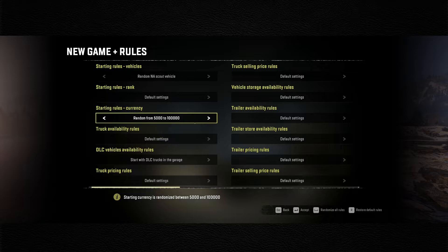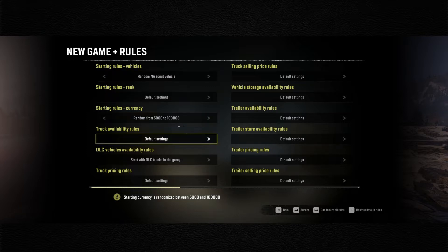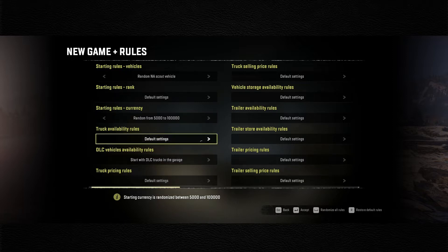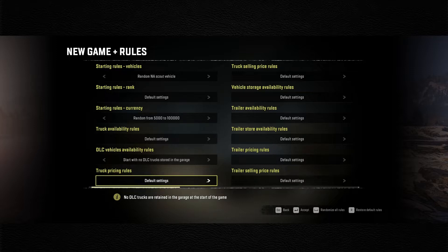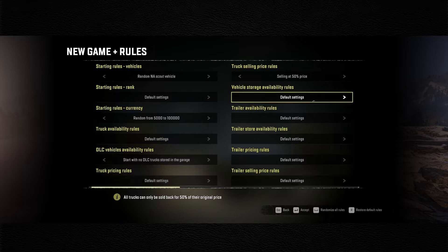So if we get the scout but get like forty thousand dollars, we could sell it immediately and buy something else. That's my hope - if I get unlucky on one, I'll get lucky on the other. But we could get unlucky in both and be stuck with the scout. For truck availability, we'll leave it default. We don't want any DLC trucks at start - that would be a very cheaty start - but we will allow purchasing DLC trucks. Default truck pricing, and for selling trucks we'll make it the same as hard mode, so they sell for half price.